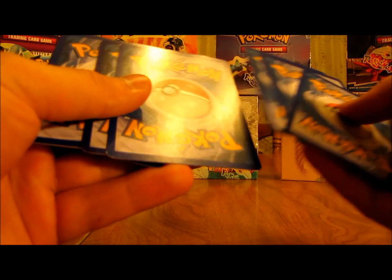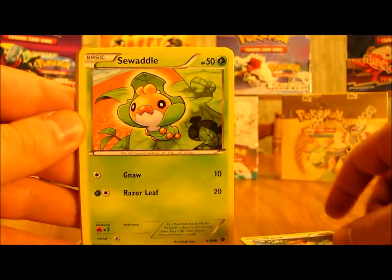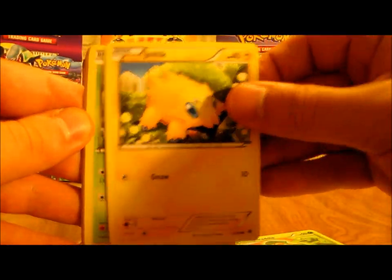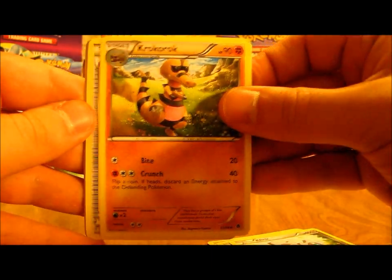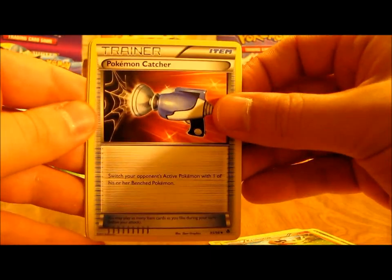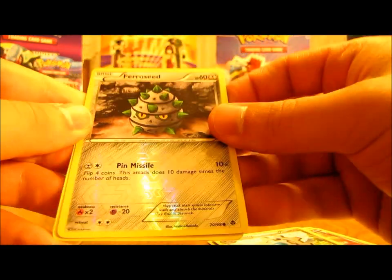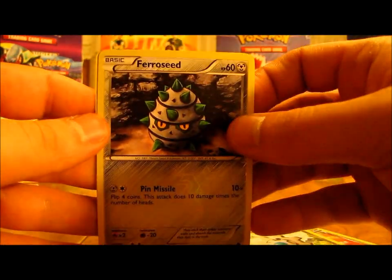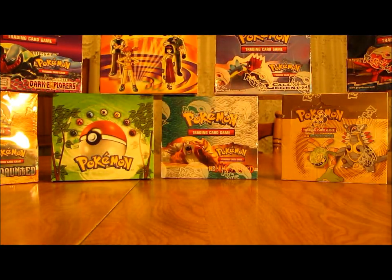This pack starts off with Petrat, Sewaddle, Joltik, Pansage, Klink, Krokorok, another Pokemon Catcher, Klang. The reverse is Ferroseed, which is a common, and the rare is Unfezant. So two birds in a row basically — Braviary and Unfezant — and this pack even has a Braviary on it.